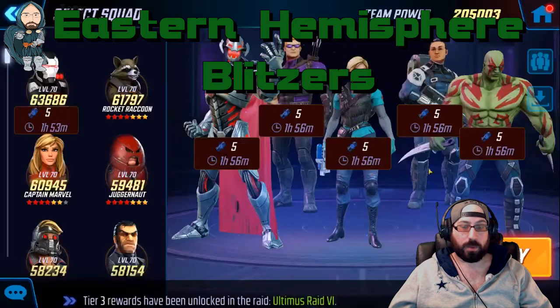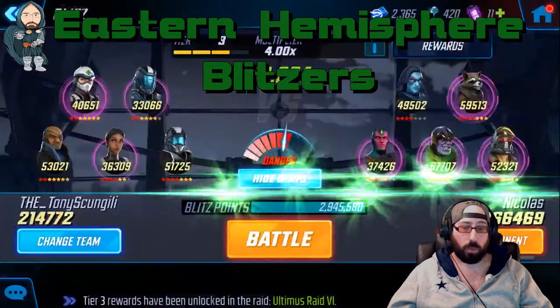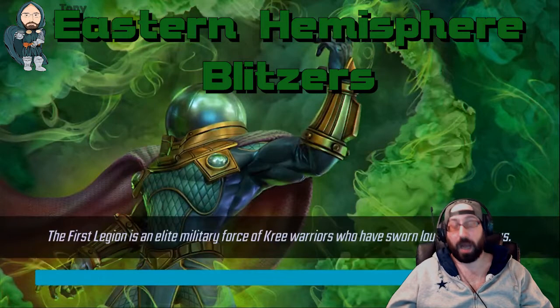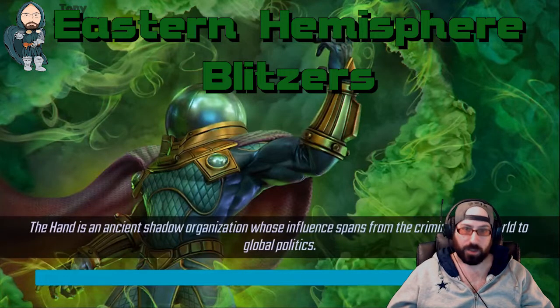The simplest example I can give for why PPR matters: if you want 1 million points and you're at 100,000 and you get 100,000 per rotation, you have to do 9 total Blitz rotations to get your goal — 3 rotations a day, assuming you took your first one.